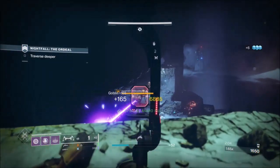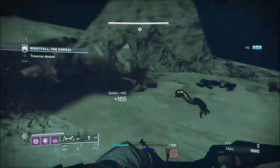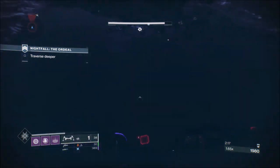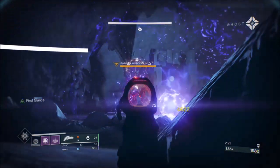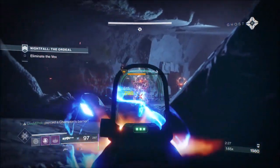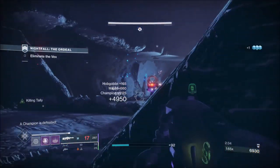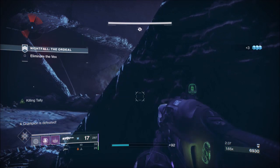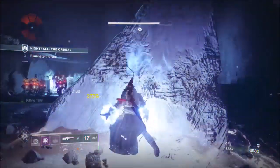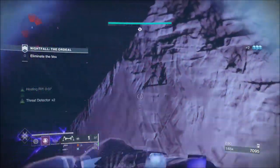The Ariana's Vow is very good for barrier champions. This area is very choke-pointy — the enemies bunch up. The grenades are very good here. What I'm doing with the barrier champions, just so you understand: I'll maybe put some damage on them, maybe put a grenade on them, but I'll keep at least three or four Ariana's Vow rounds for when the shield goes up, because that's normally how much it takes to bring the shield down.